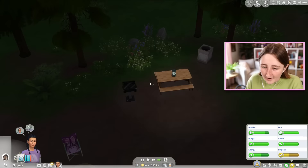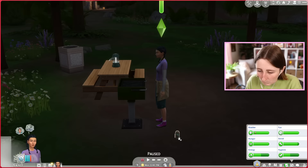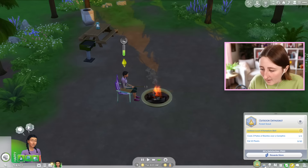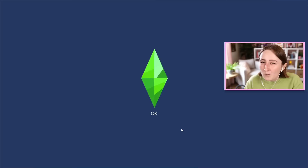We can actually brew a couple of these different herbal remedies. I know it's kind of late but I'm curious to try. Should we make some insect repellent? Why would you just put it on the floor? Put it in your inventory. I don't have enough basil to make anything else. I think there was basil just around here — here's some. Make a soothing skin balm. Level four — we can now make de-stressing decoction remedies. I'm gaining cooking skill from roasting these beetles over the campfire. I also burnt my arms, so that's not good.